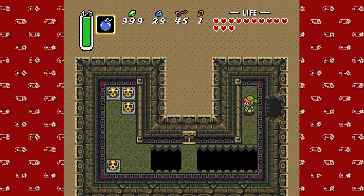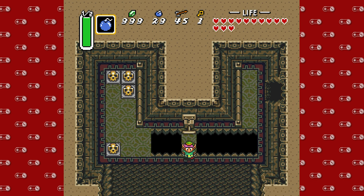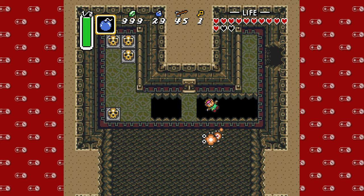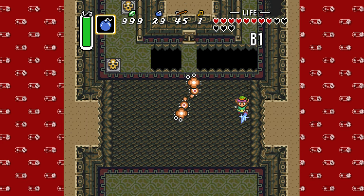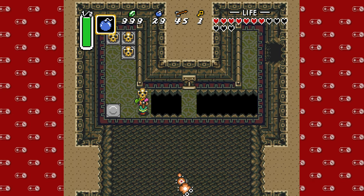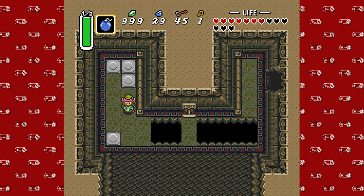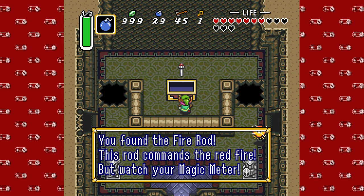This looks dangerous. Can I sneak past you? Viewers, look at that — I can sneak right past. The blood is boiling a little bit. Fool me thrice, shame on me. Anyway, we're going to continue this way. Here it is — the Fire Rod. This rod commands the red fire, but watch your magic meter, you big doofus.